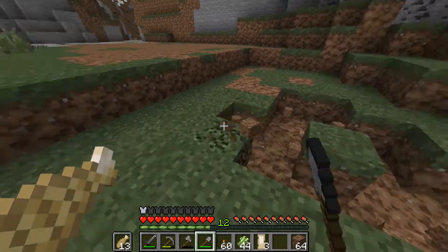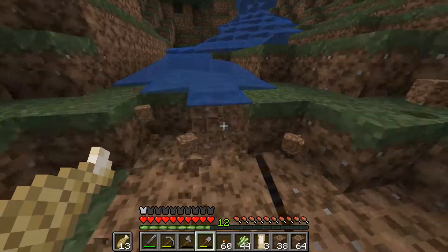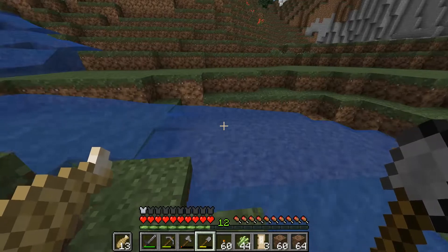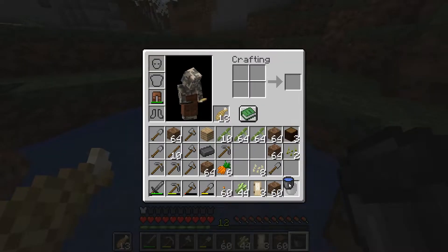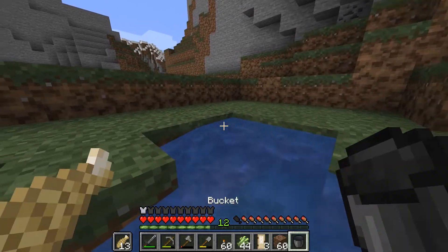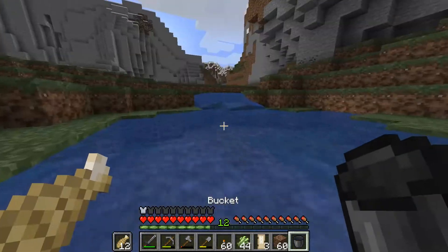Once I planted the trees, I wanted to expand a little pond area by this natural waterfall, just have it flow naturally down into a little pond. So I dug out an area for it, grabbed some water buckets, and filled the whole area in — mostly about two blocks deep, a couple of small spots three deep, and a large portion only one deep.